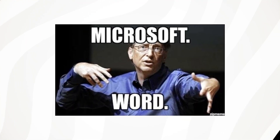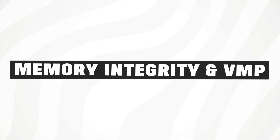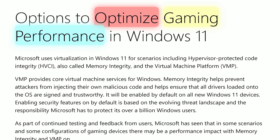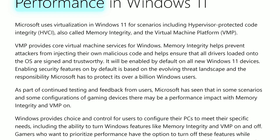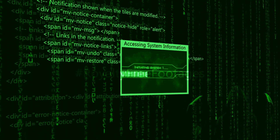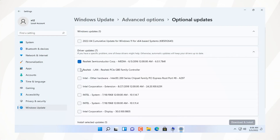The first tip I recommend does come from Microsoft themselves and it involves turning off something called memory integrity, as well as turning off something called virtual machine platform. Virtual machine platform or VMP provides core virtual machine services for Windows, and memory integrity helps prevent hackers from injecting their own malicious code and helps ensure that all drivers loaded into the OS are signed and trustworthy.